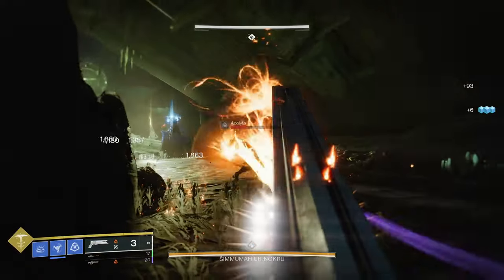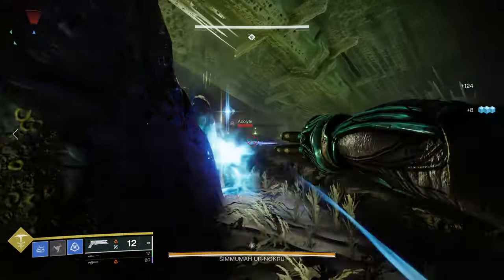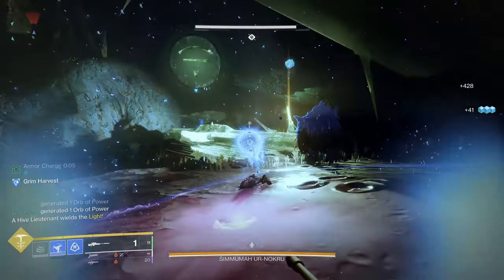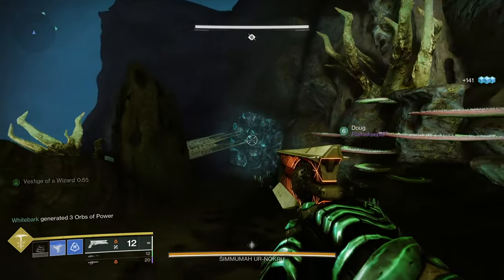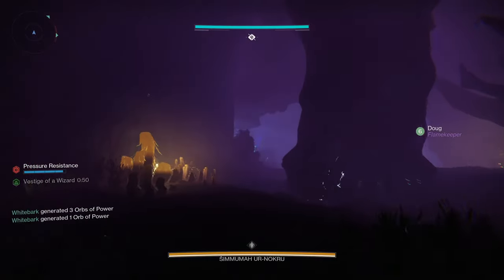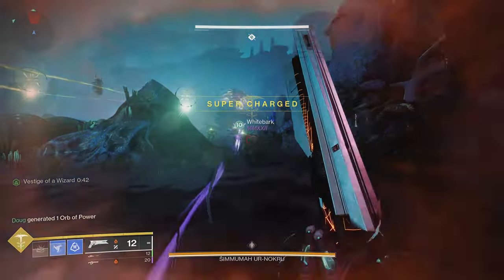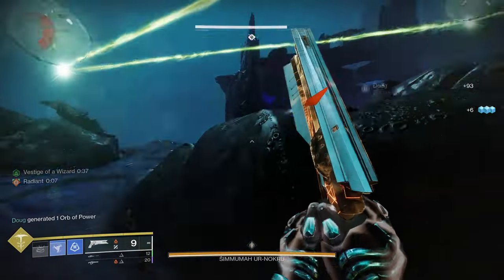Prismatic also has a new mechanic called Transcendence. All classes have the same behavior while Transcendent, so I felt I didn't need to include it when talking about each class individually. After dealing enough light and darkness damage to fill a meter under your super, you can activate Transcendence for powerful benefits: greatly increased grenade and melee regen, increased weapon damage, decreased received damage, and a special light and dark combination grenade specific to your class. Hunters get Hailfire Spike, Warlocks get Freezing Singularity, and Titans get Electrified Snare. Being Transcendent will be a pretty tempting thing to do while playing Prismatic.